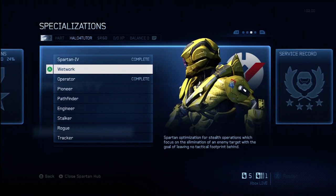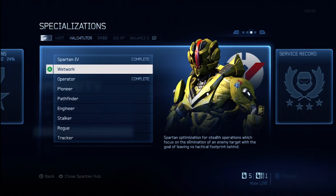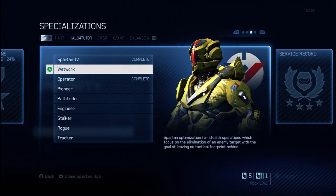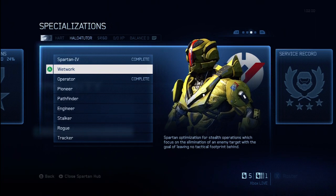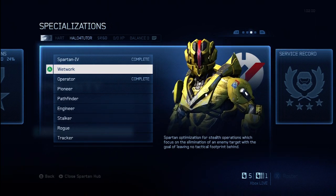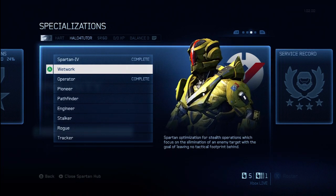But you do see the DMR weapon skins because you're carrying your weapons on the screen. I'm usually carrying a DMR about 80% of the time, so that's a pretty cool feature — I do like that a lot. But the most important feature of any specialization is that once you complete it, you will unlock a new support upgrade or tactical package. In this case, with Wetwork, you will unlock the Stealth support upgrade.